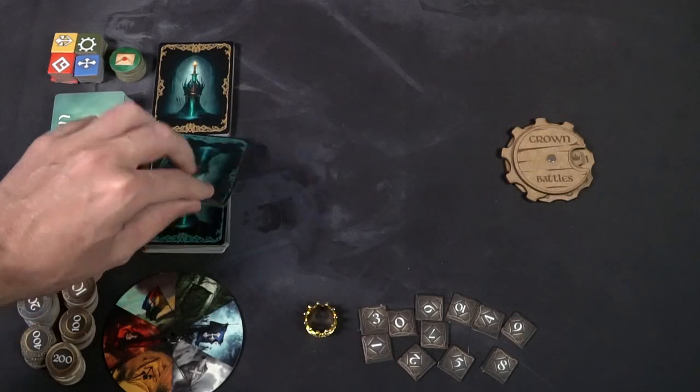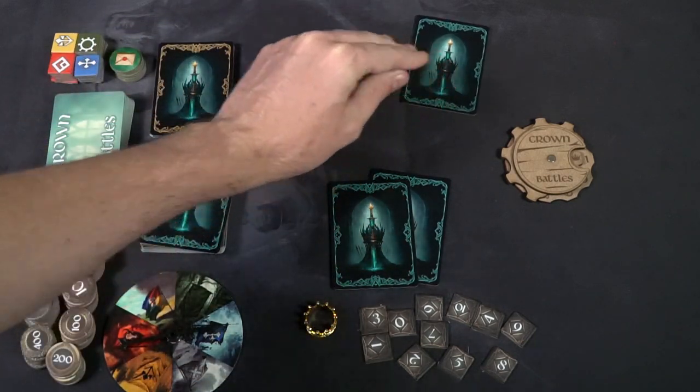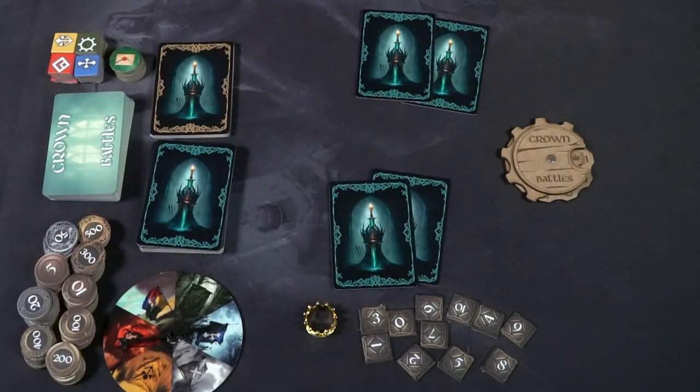In a 2-player game, you're going to play ten rounds, starting with two cards and going up two cards every round. So round one is two cards, round two is four, then six, then eight, and so on.